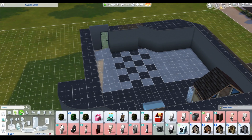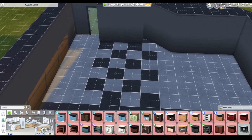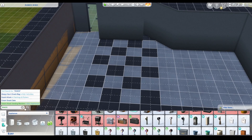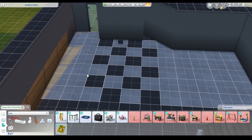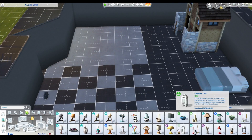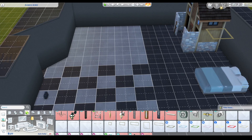We'll put a fridge in here if we can. I don't think that leaves us enough for a countertop, so I'm going to get rid of that. I'm going to do a cooler or a snack bag. Always has a snack bag. If we have that, we can eat. What else do we need? We need lights. We're going to do debug lights. I'm going to do these ambient ceiling lights from StrangerVille.